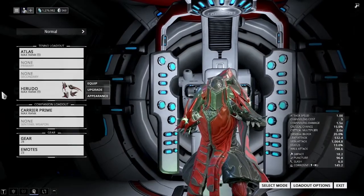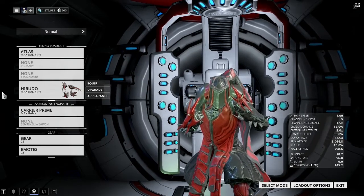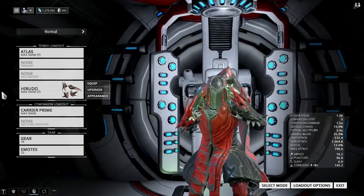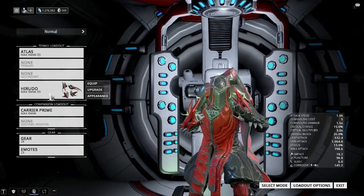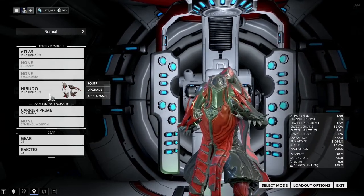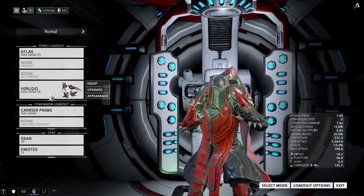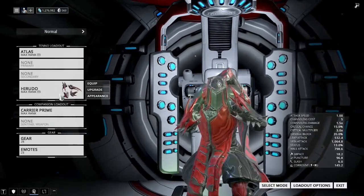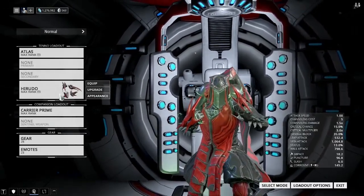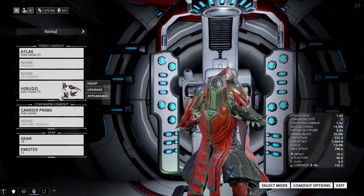What's going on guys, today I'm gonna show you the Hirudo — or however you pronounce it. These are melee fist weapons that actually heal you. Every time you crit, it heals you for a certain amount. It works extremely well; this is actually one of my favorite melee weapons because you don't have to use Life Strike in the build.